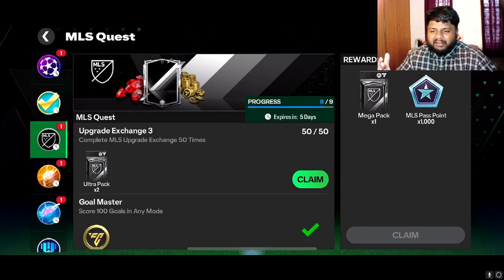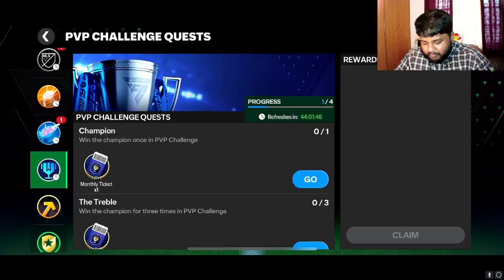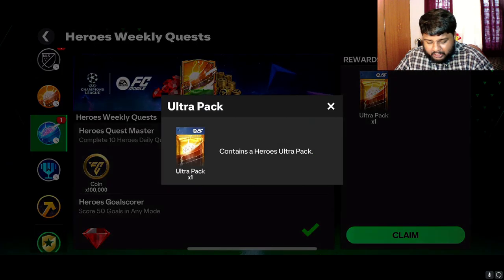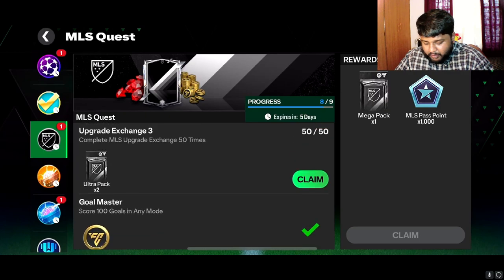Let us collect and do our UCL pack. I don't know what's going to be in this, but hopefully we'll get a walkout and a Brazilian card — that would be awesome. And hopefully from this ultra pack we'll get something good as well. Then we'll open this quest which gives us two ultra packs.